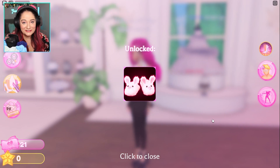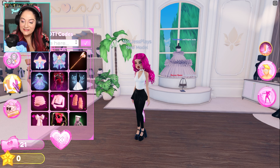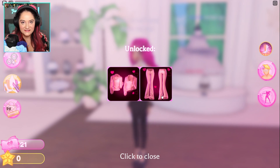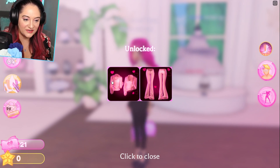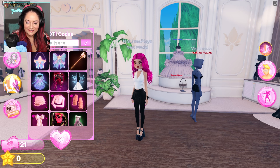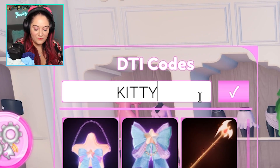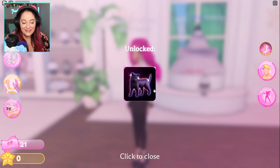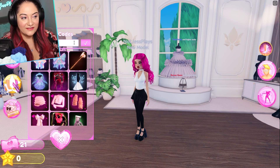The next code is 'leah ash' from pink queen Leah Ash. This gives you an amazing cute comfortable tracksuit that says 'Leah Ash' on it - it's so cute. The next code is 'kidda' - K-I-T-T-Y-U-U-H-A. Kidda gives you a cat that you can hold and it's so cute.